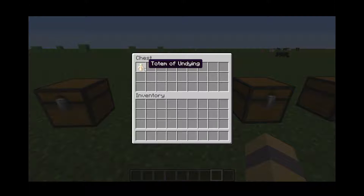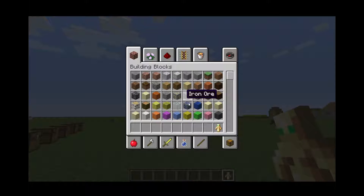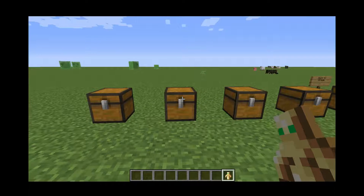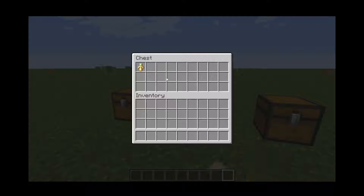Next we have the Totem of Undying. This one will help you — as the name says, it's not going to let you die pretty much. It gives you like four extra hearts, yellow hearts, like a golden apple does.